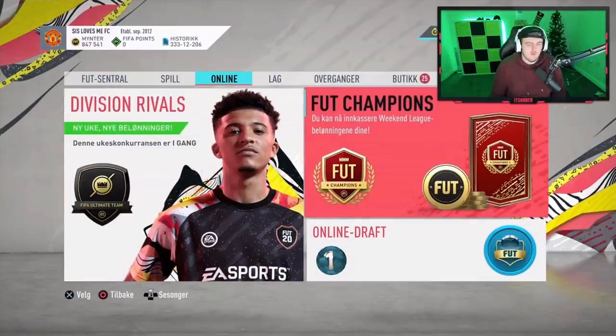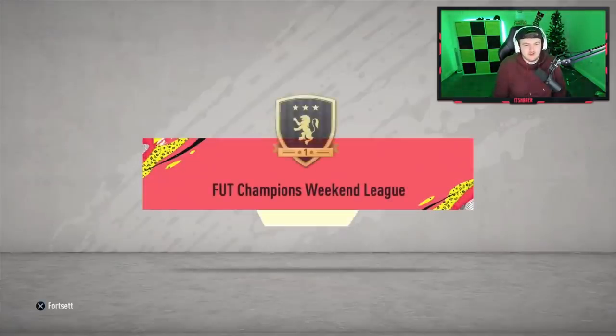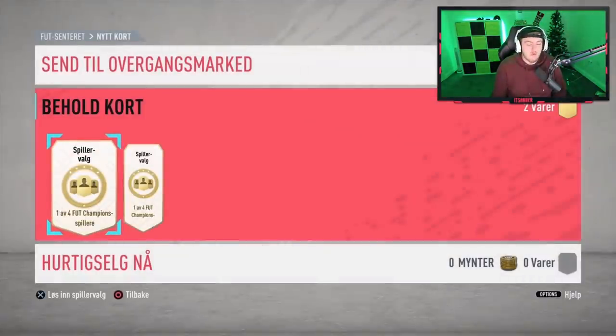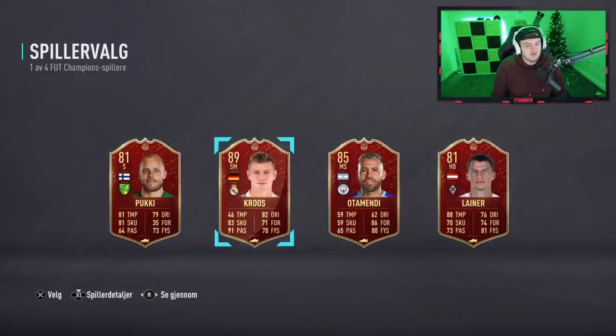Now it's time for Trustindow's rewards. He's got 25 packs for us to get through — fingers crossed we get something good. Gold 1 rewards adds on two player picks, 200k packs, and 50k coins. I've always been a fan of Gold 1 rewards. Hopefully they come up big for us. Kroos is not bad in the first one.